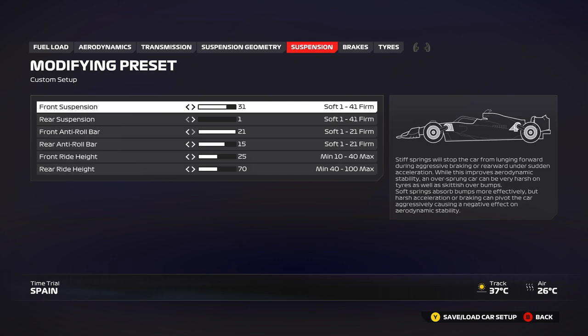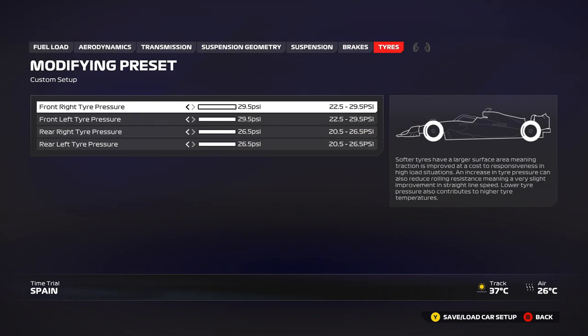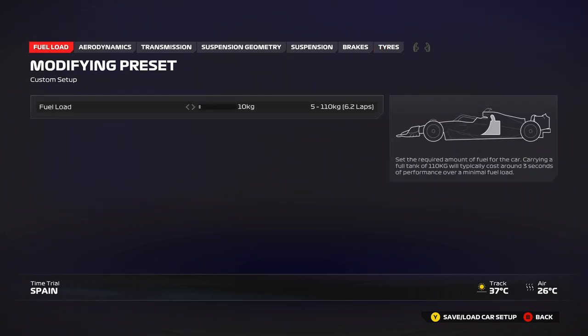For rear ride height, I'm using 70 so it clears the curbs — you can go up to 75 or 80 without any loss in performance. Keep the rear suspension at 1 for stability; you can go up to 4 or 5 if you need more rear rotation. Anti-roll bars: 21 on the front keeps the car stable in mid-corner and gives good pointiness. Drop to 19 or 18 if you need more turn-in. Brake bias is 153; you can use 54 or 55 depending on personal preference. Tire pressures are maximum as usual for both race and qualifying.